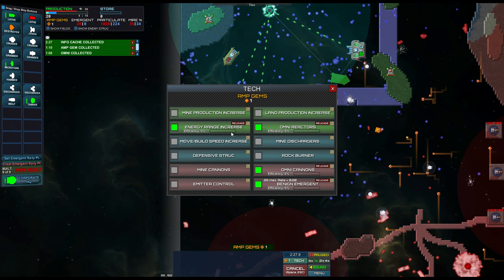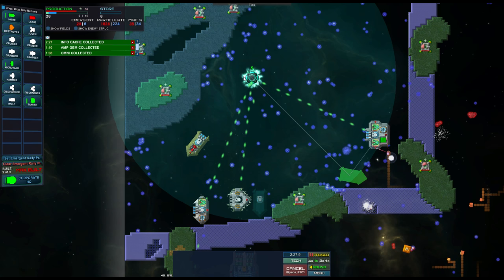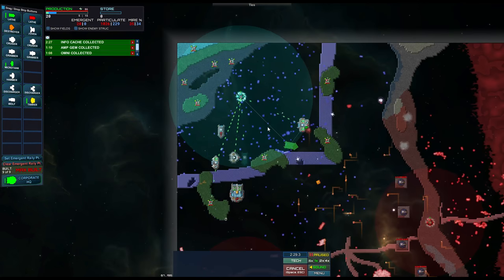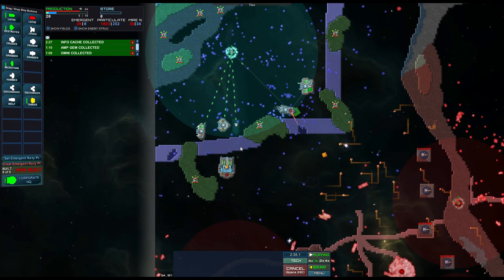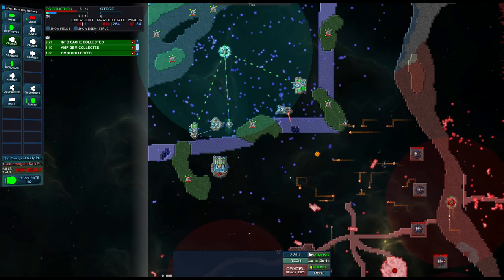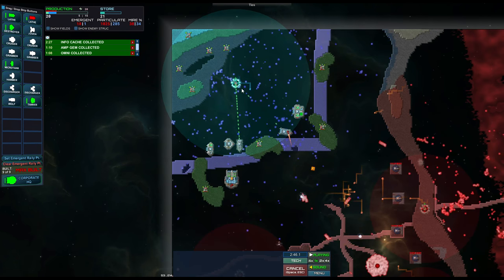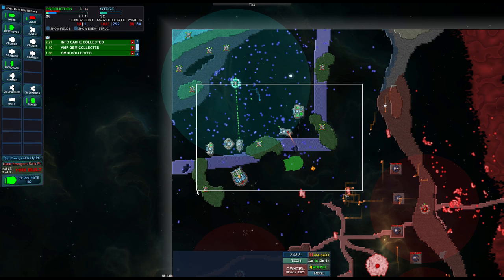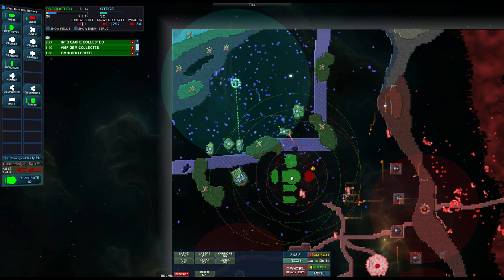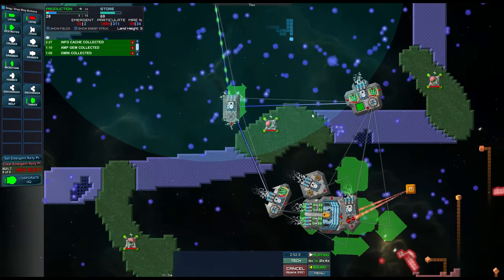I'm going to increase the energy range, and also put in some defensive struct which will build defensive structures around our energy pods over time. These generate their own power which is great, and they operate better outside of friendly territory - which is really handy. We're going to build a second lathe ship. The ships can move in a bunch of different ways, and when moving far distances they turn to use their engines effectively. You can actually rotate with your mouse wheel and choose the ship orientation when they arrive.